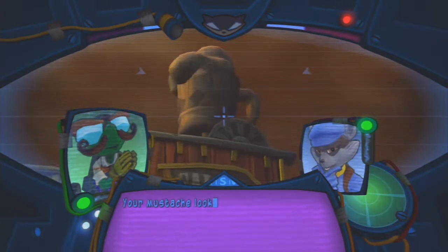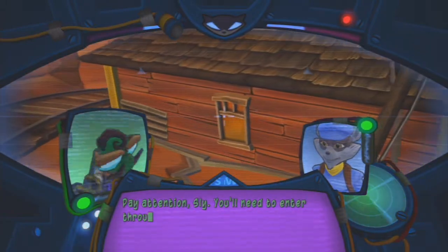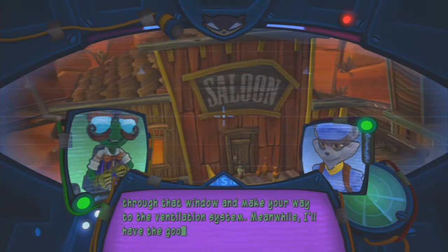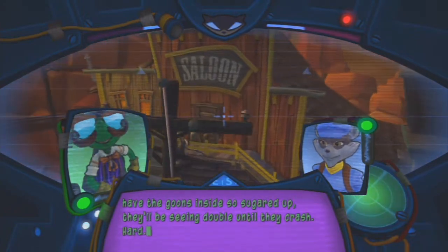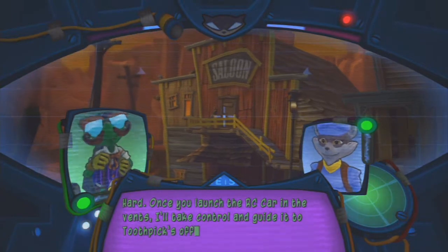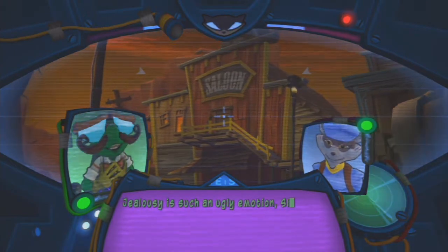Your mustache looks... bigger. What have you been feeding it? Pay attention, fly. You'll need to enter through that window and make your way to the ventilation system. Meanwhile, I'll have the goons inside so sugared up they'll be seeing double until they crash hard. Once you lock the RC car in the vents, I'll take control and guide it to Toothpick's office. You're not gonna start wearing that mustache all the time, are you? Jealousy is such an ugly emotion, fly.